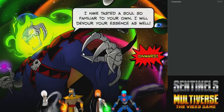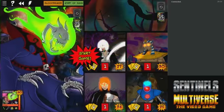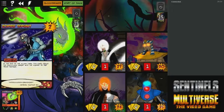In advanced mode, Gloomweaver still has the crippling disability that if you get all three of his relics into the discard pile, he automatically loses.